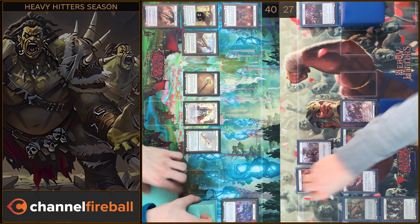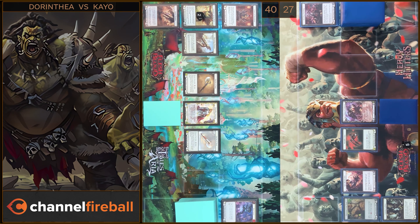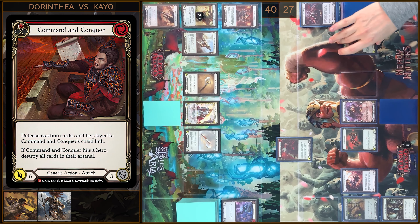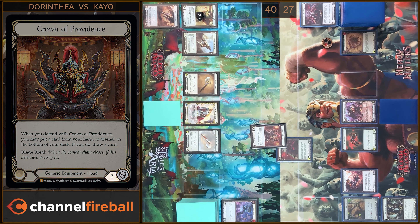I'm gonna start with tokens, and in the end I will arsenal this card. I'm gonna play CNC, pay one floating — CNC gains go again and plus five. Eleven damage. I will block two and I'm gonna put a card from my Arsenal Zone on the bottom and draw a card. I have no reactions. I take nine.